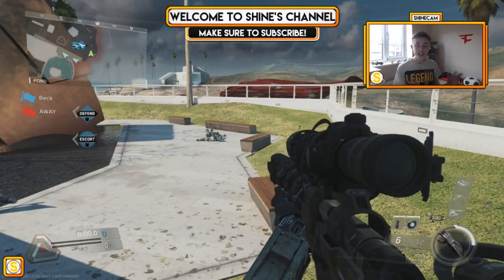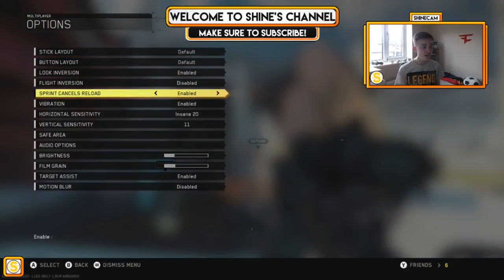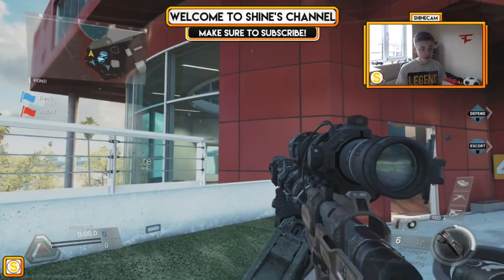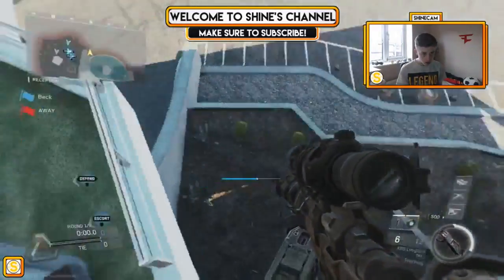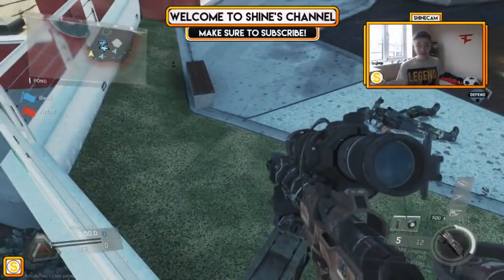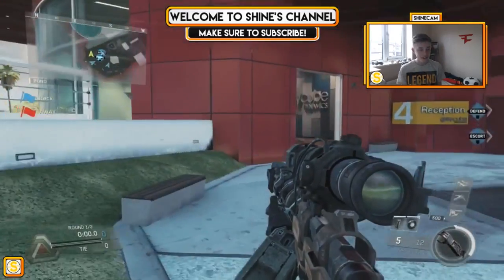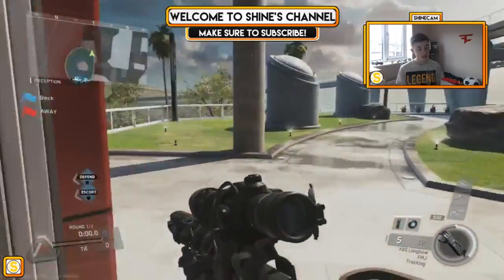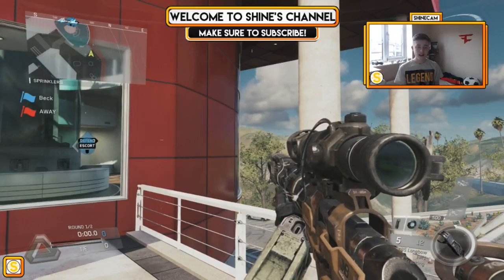We're in Infinite Warfare on Genesis, and you can see my inverted look is enabled. This is shocking — if I try and jump on here it's just wrong. I want to look up but I'm pushing up and it's not going up. This is gonna be hard. It's weird because the only thing that inverts is the up and down.